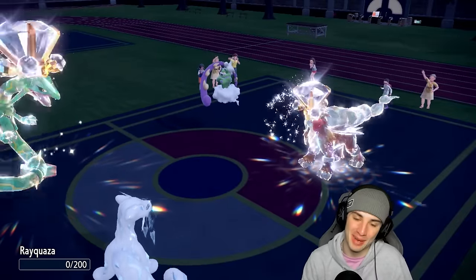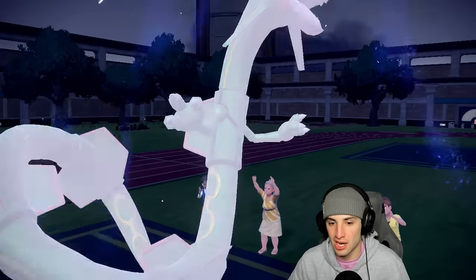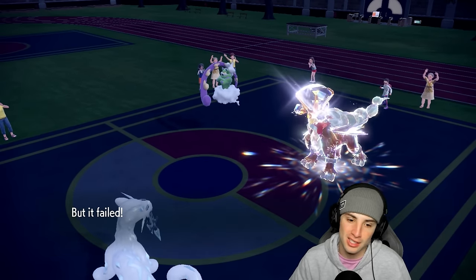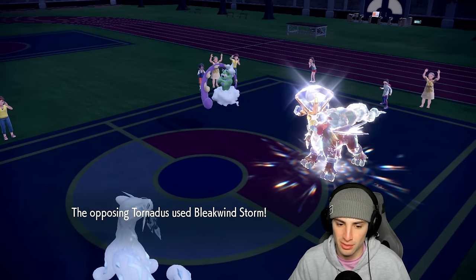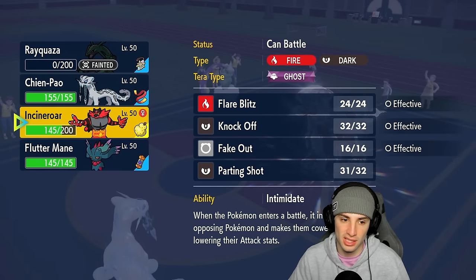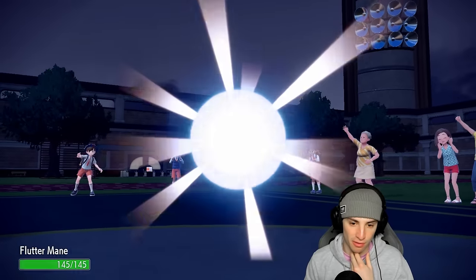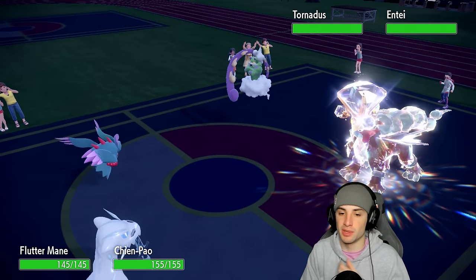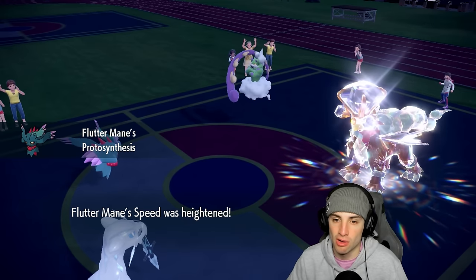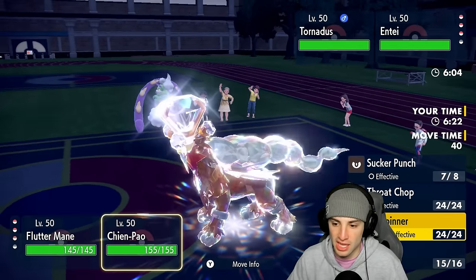Now I can't Sucker Punch — that's tough. We're kind of wasting Tailwind turns though. I kind of wish I'd gone for Ice Spinner into Tornadus at this point. Sucker Punch gets blocked and Hurricane — we dodge it! That's massive. Entei has Inner Focus so this isn't really gonna do much. I'm just gonna go into Fluttermane. I should have gone for a Fake Out user, but I want to get rid of Tornadus. I have Focus Sash — awesome. I'm gonna Protect and go for Ice Spinner.